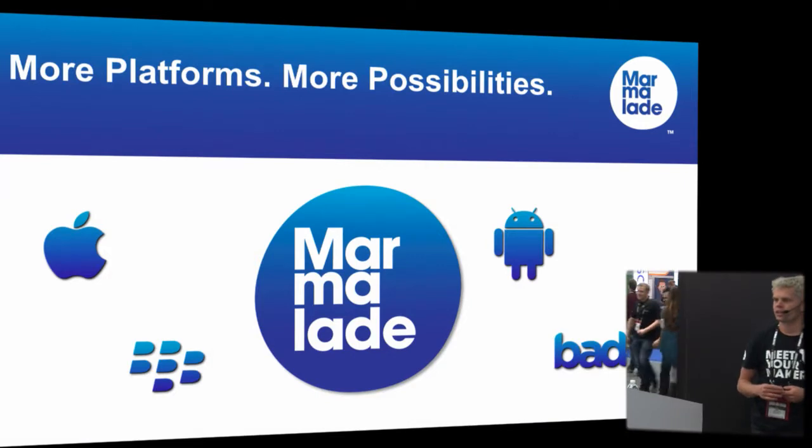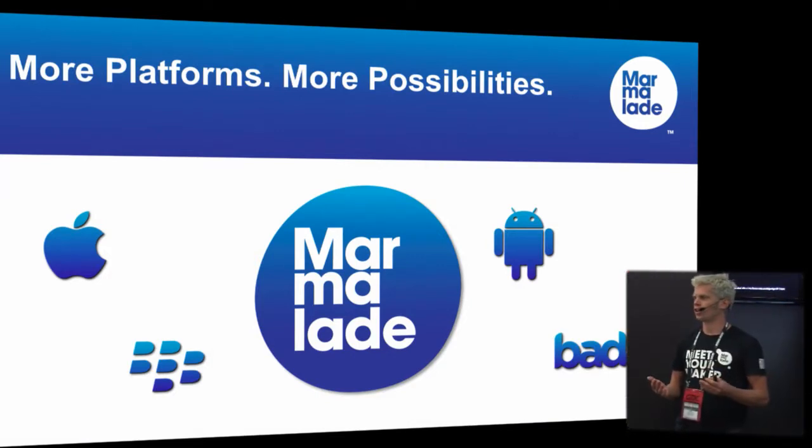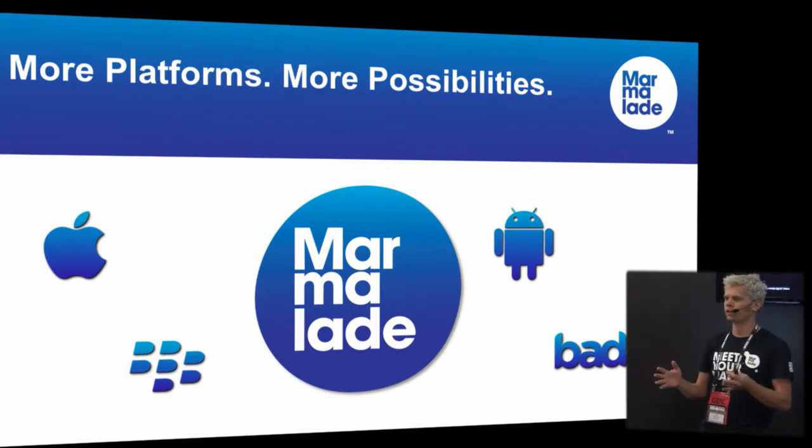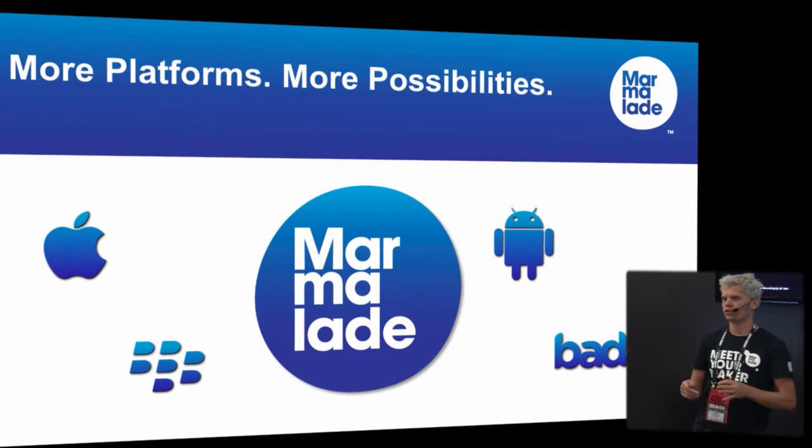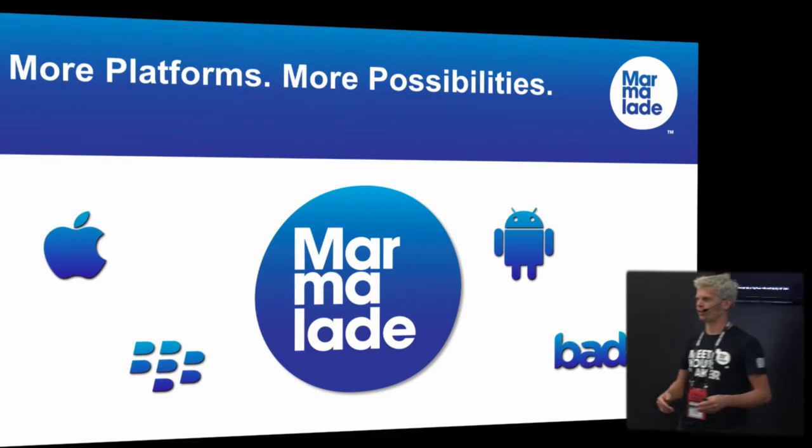Marmalade is a cross-platform development kit that allows you, with a single code base and a single binary — a single build — to target multiple platforms. It's that simple. You can access more app stores, make more money, and generate more possibilities for your content.